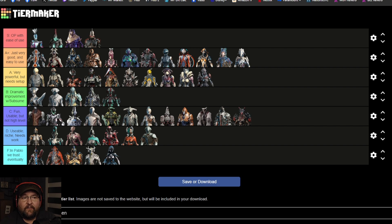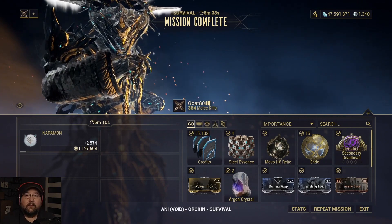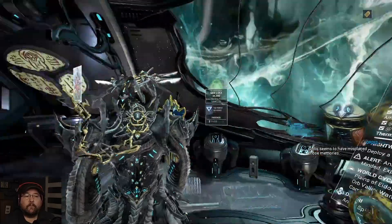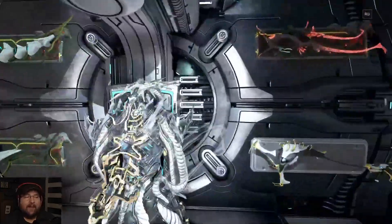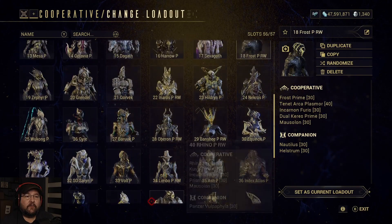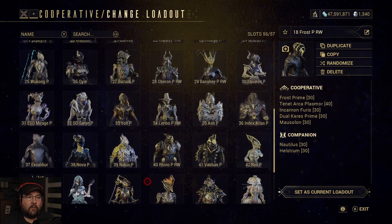Extremely good frames. I'm gonna actually remove a frame from this particular tier. I'm gonna take Hildryn and put her down in B tier. The reason being is because of my build — it's a subsume build. Truth be told, my build for Hildryn is so much better with a subsume than it is just running Pillage and her normal kit.